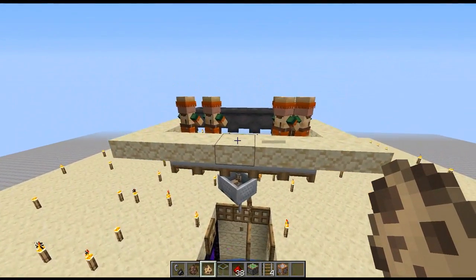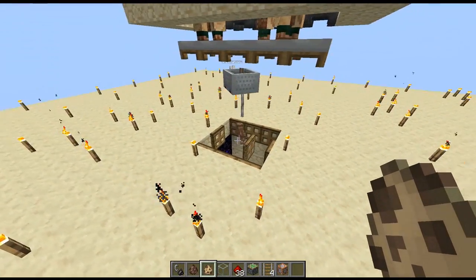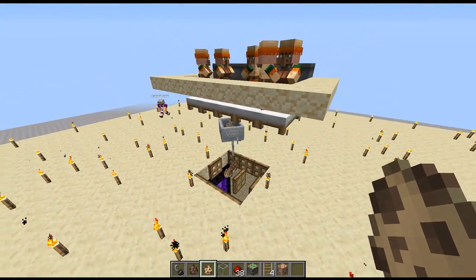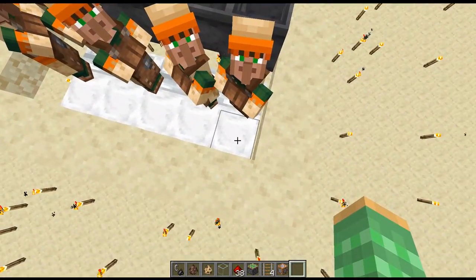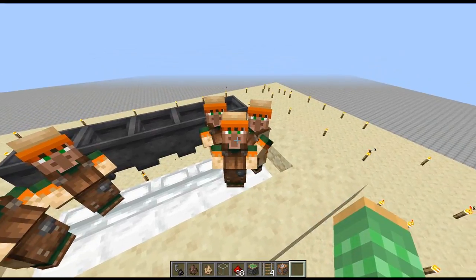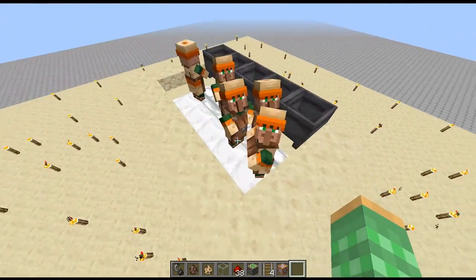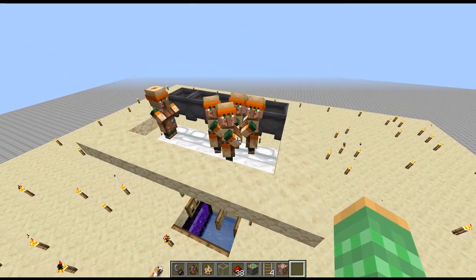We went ahead and made a farm which allows us to make an artificial village which will spawn in cats, and then we'll collect the cats for the player to tame up, so they turn into tame cats. The way that this farm works is actually very simple. What we have up here is a village. A village only consists of a villager and a bed, but for cats to spawn, we need to have five villagers and five beds. The villagers don't need to have professions for cats to spawn, but you do need five villagers and five beds. And the cats will spawn near the village.